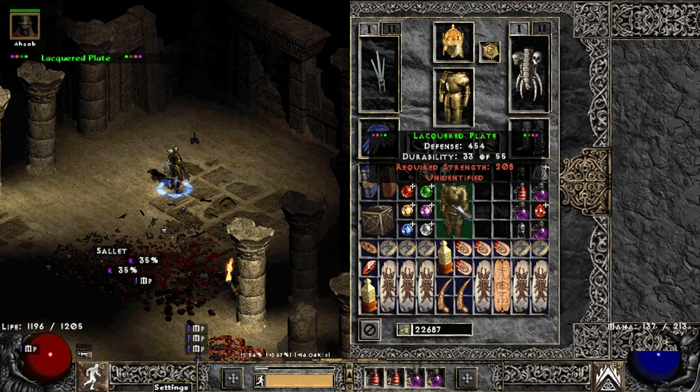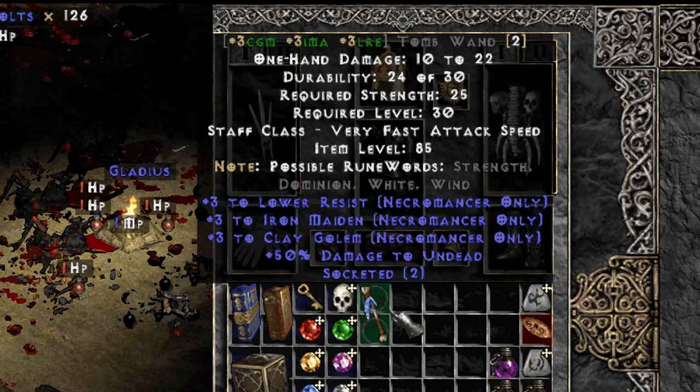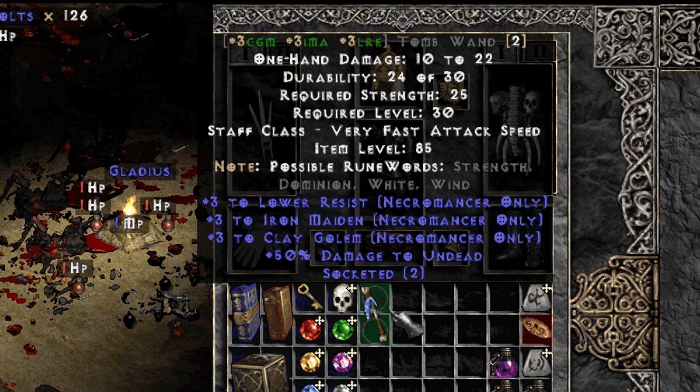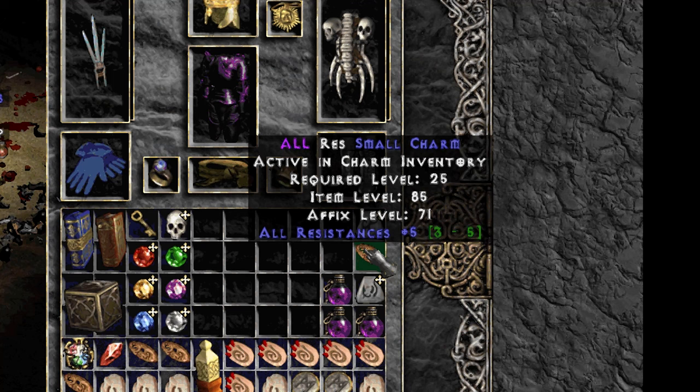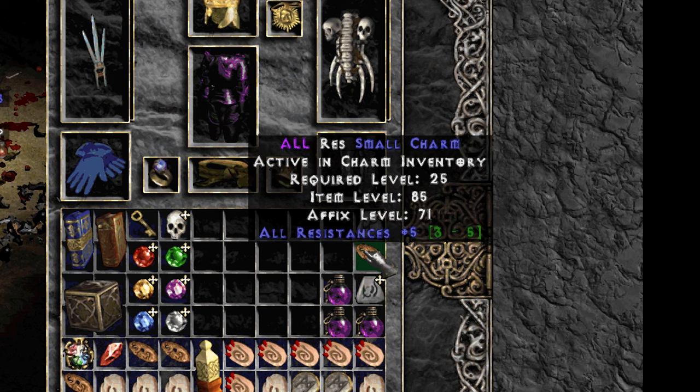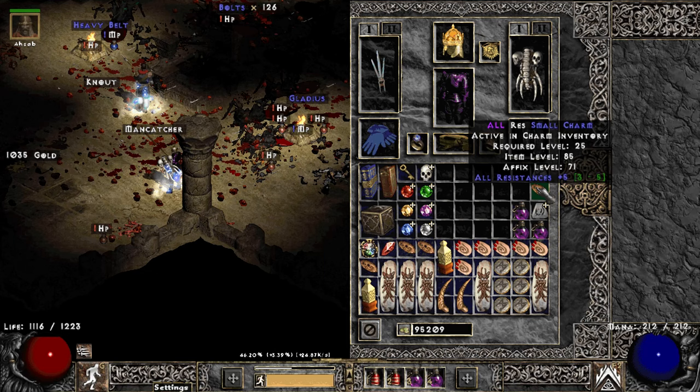We get the chest on run 87. Isn't that a fine base for a Dominion runeword for the Gollomancer? I mean, if that's even a thing anymore. Oh, and there's that nice tiny small little thing too — and I'm not talking about my salary. Life already has small charm.